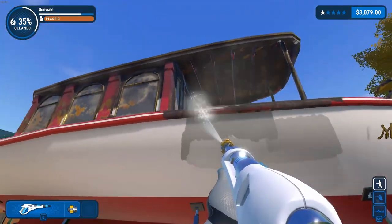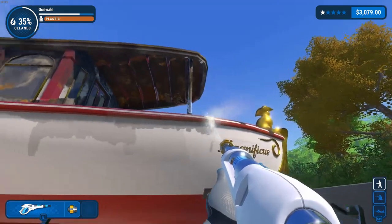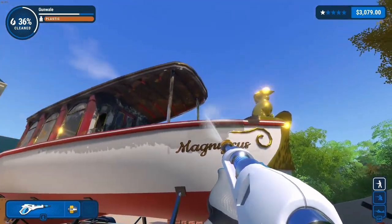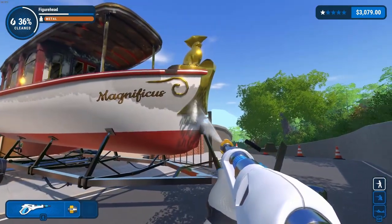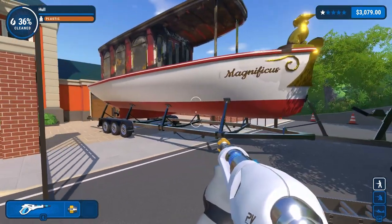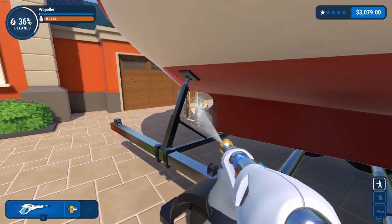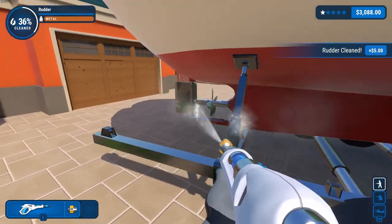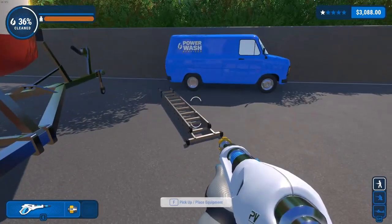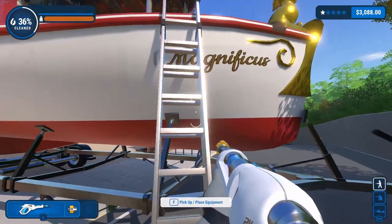Alright, got the hull done. I believe we got the outside done. Oops, I missed some down here at the propeller. There we go — rudder and propeller. Alright, let's get to the ladder and see what we're going to have to do inside the boat.